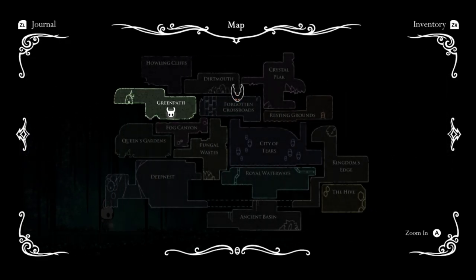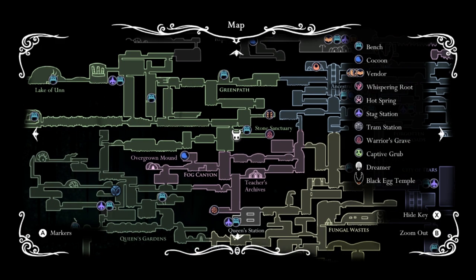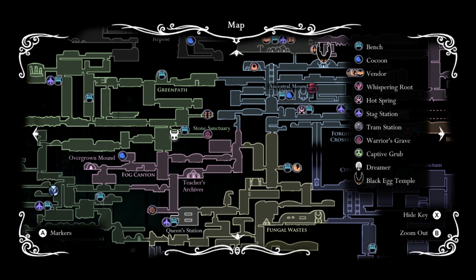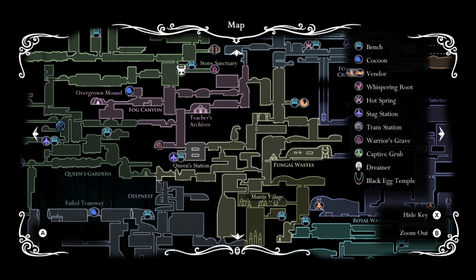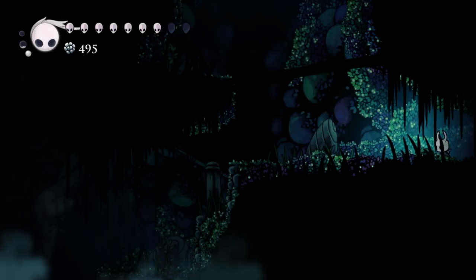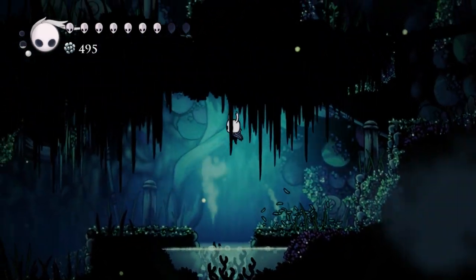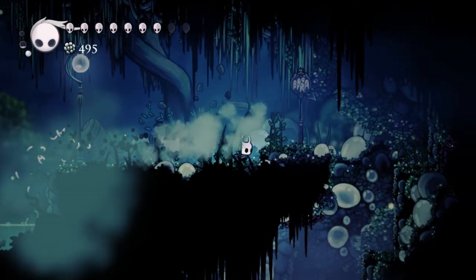But that's not the real reason we're here. We gotta go to the Fungal Wastes. I can just run there — I'm close enough. I'm gonna go down to the Greenpath station through the Bog Canyon; I don't need to take a stag. It would probably be faster to just go down through here. But first of all, happy 4th of July, everybody.